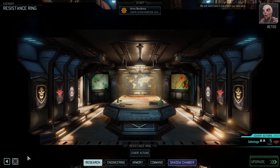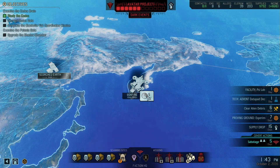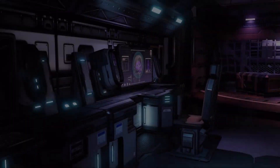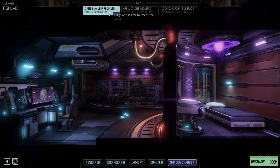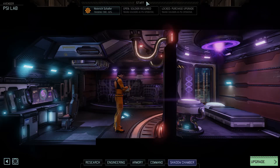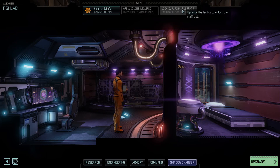We will work hand in hand with our new allies. The Psylab is operational - let's use it. We need an engineer? Really? That's funny. Trains soldiers, supply operative. Do we have anyone here who could? Why are no rookies for psi available? We need a rookie for that? Really? Can we get a rookie trained up?